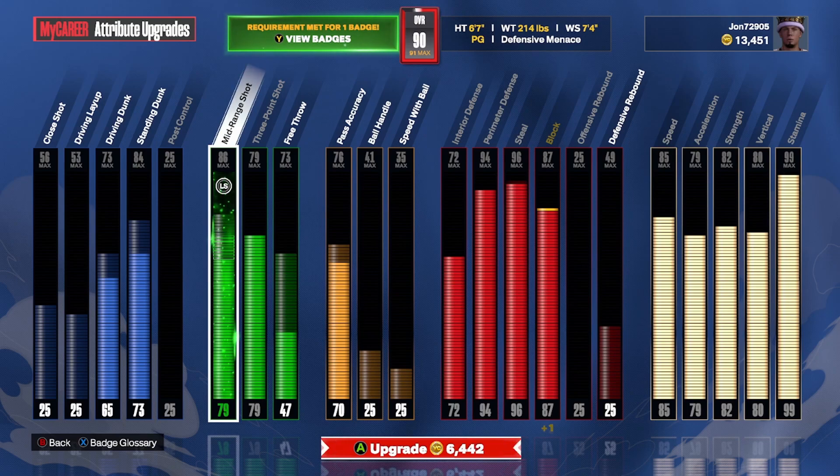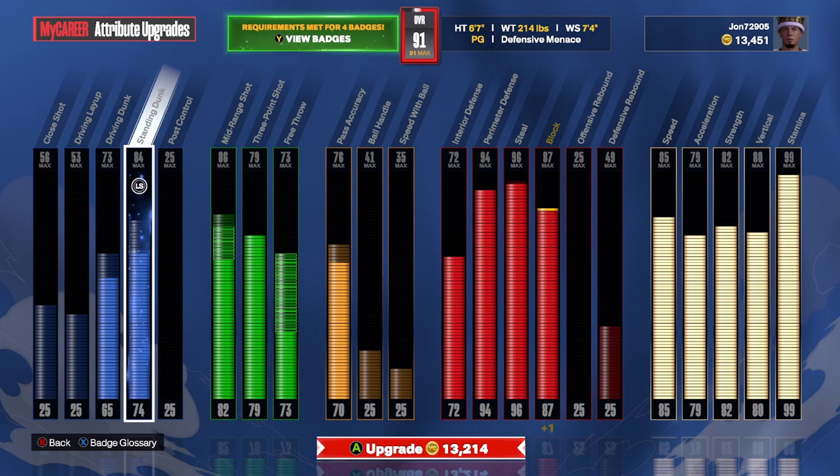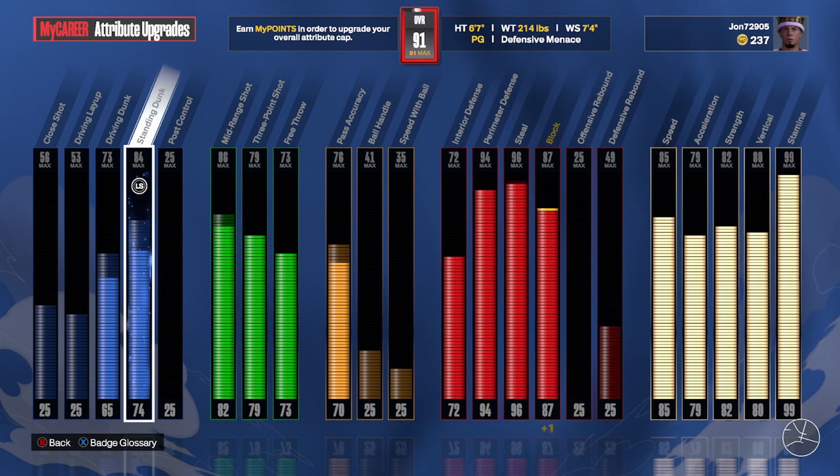We're bringing the three-ball and mid-range up to 82 to unlock better jump shots. Raising the free throw to 73, and standing dunk to 74. We have just enough VC — it's crazy. Now trying to hit one more cap breaker and upgrade to 92 overall in this video.